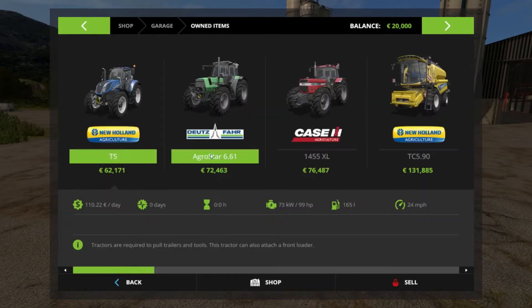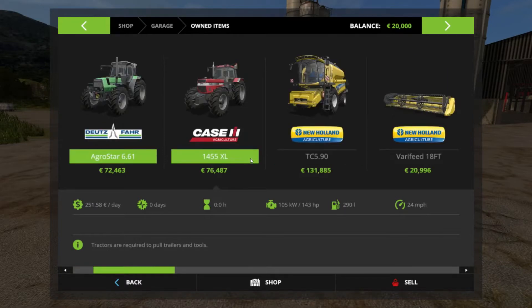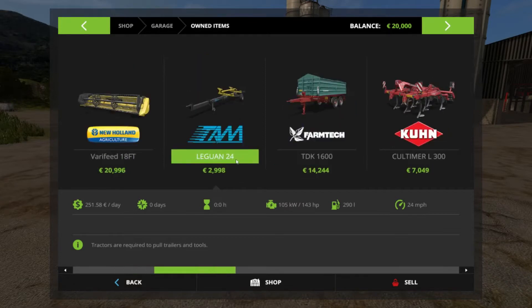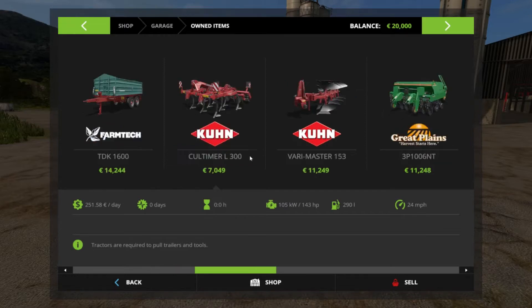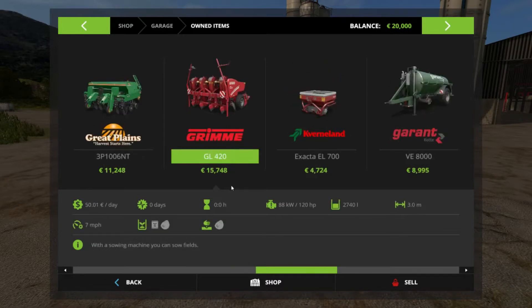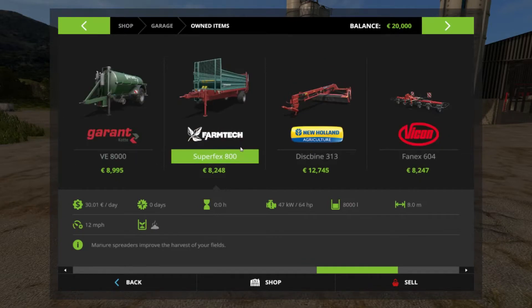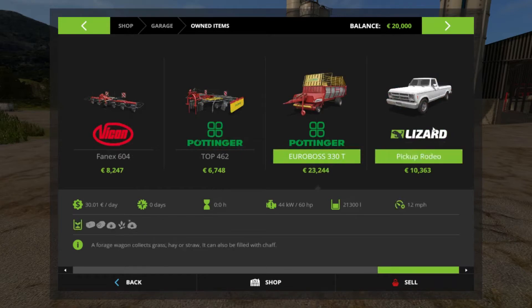So we get a New Holland T5, an Agristar 6.61, a Case 1455XL, a New Holland TC5, an 18ft header, header trailer, a Farmtech TDK 1600, cultivator plough, sower, potato sower, fertilizer, slurry spreader, manure spreader, mower, tedder, windrow, forage wagon and a pickup.